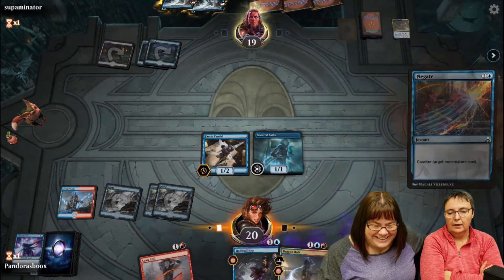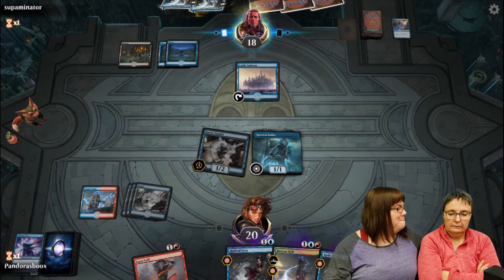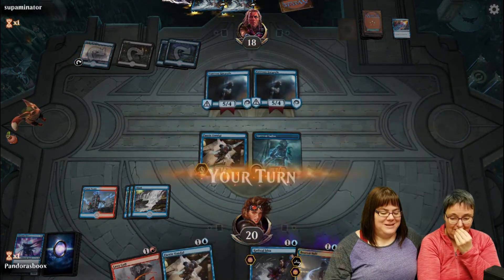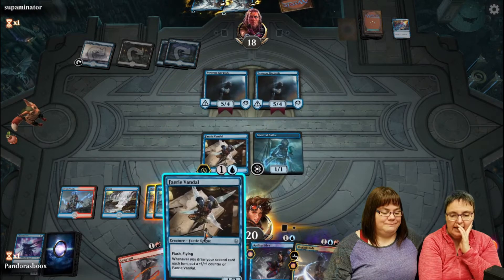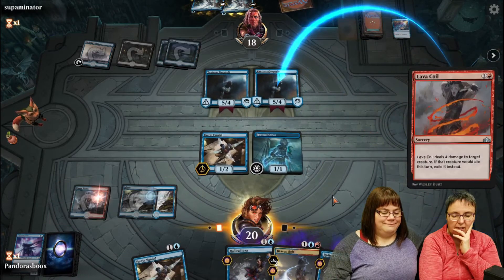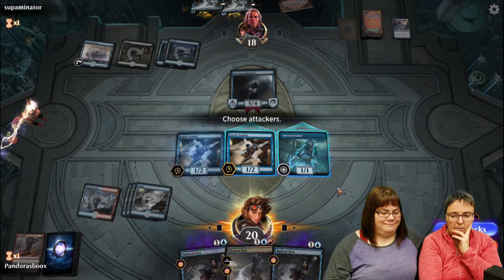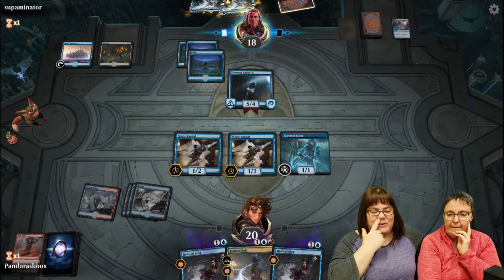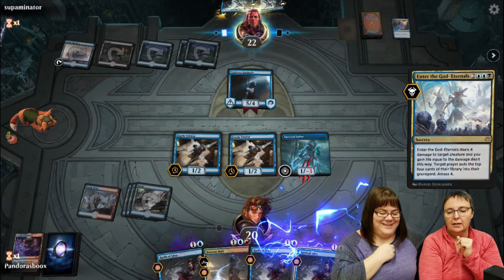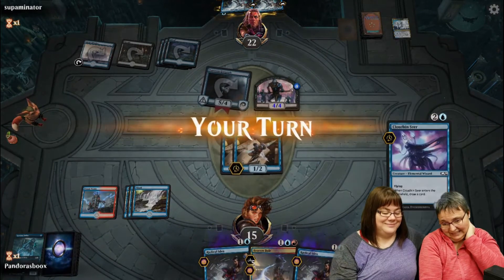Leslie played Spectral Sailor first to bait out the counterspell, then tried to play Improbable Alliance. But this blue-black deck has more counterspells than she's seen. A Vantress Gargoyle comes out - a 5/4 that can't attack unless the opponent has seven cards in their graveyard, and it can't block. It's not looking good. The cards at the bottom of her screen are in her graveyard, not her hand - scary.